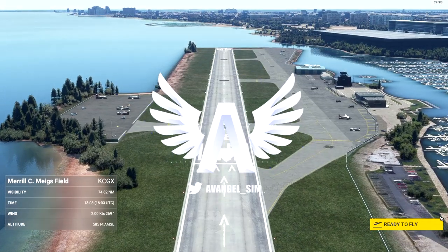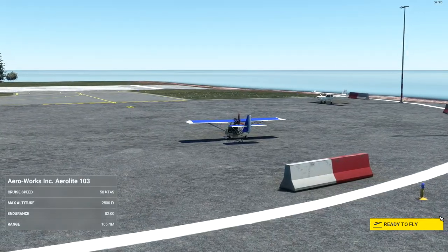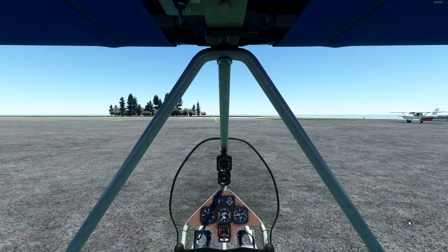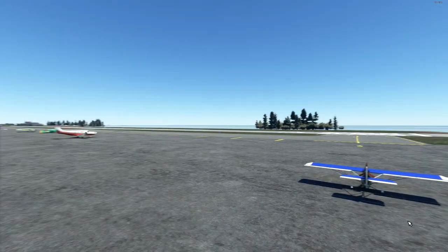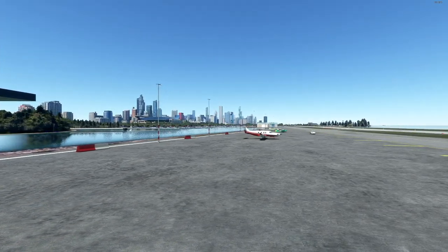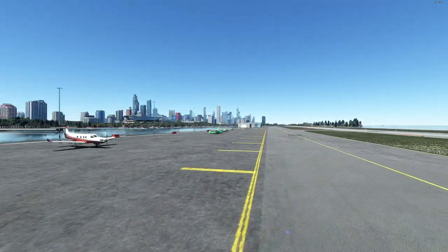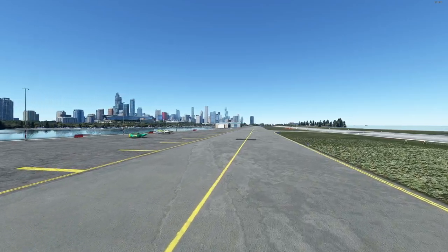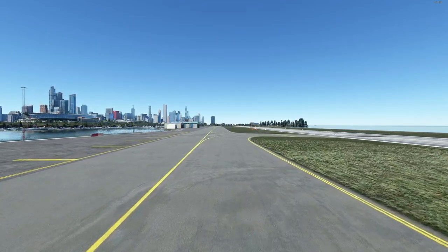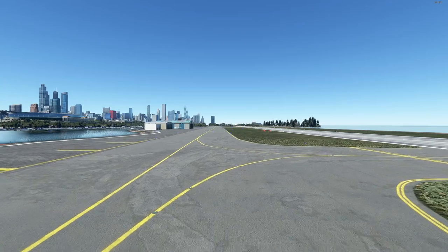Hey guys, it's Avangel, happy Friday! This should look familiar to anybody from the old school of flight sim — yes, this is Chicago. Where are we? Well, that's the city of Chicago over there and I'm having to use keyboard controls because apparently Microsoft hates it when I have a controller plugged in as well as my flight equipment. We are at Z Designs' Meigs Field.